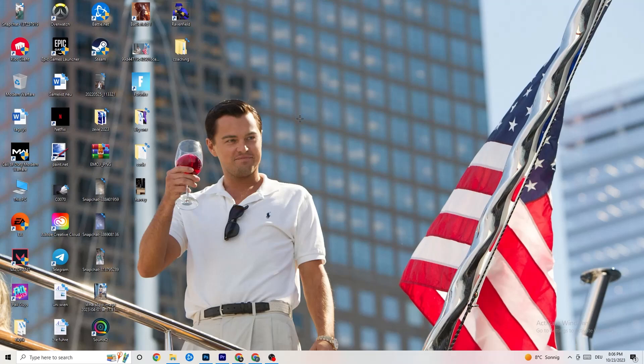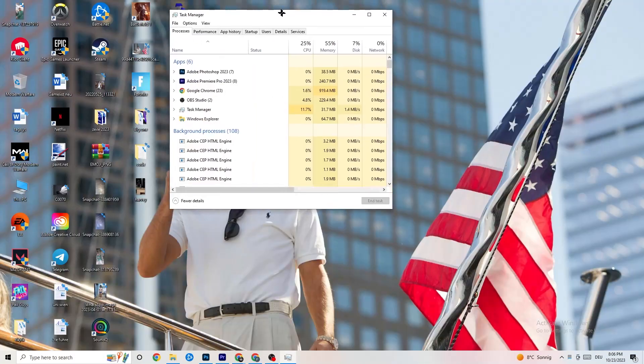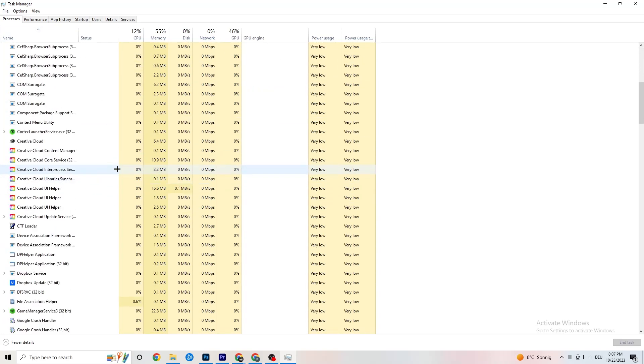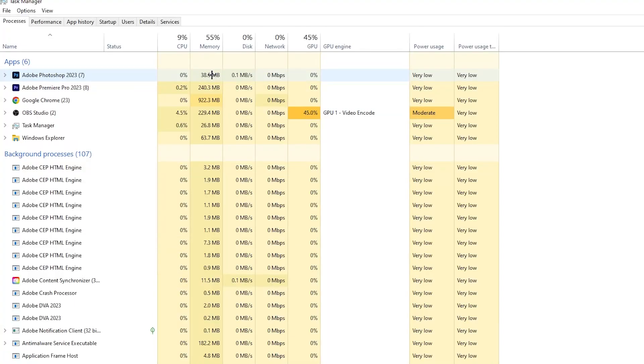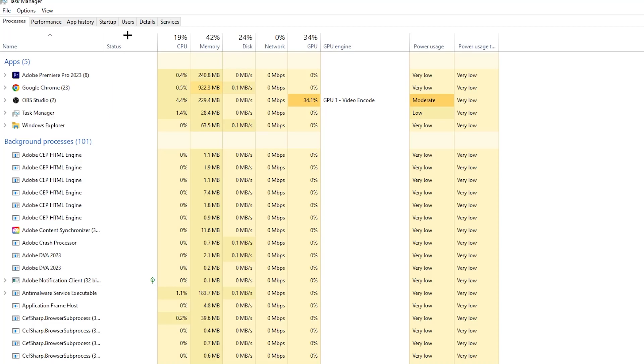The next step: go to the taskbar at the bottom of your screen, right-click it, and open Task Manager. You'll see every program currently running. Go to the Processes tab — you'll see CPU usage, memory usage, GPU, network, and more. End every single task that is using too much CPU or GPU. Right-click it and select 'End Task.' Repeat this for every program with high usage, shown in dark yellow or red.